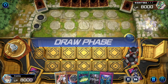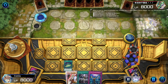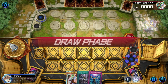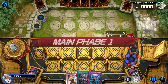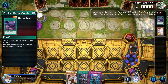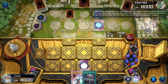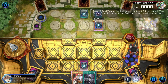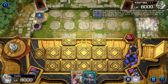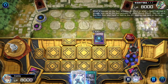Got to go first again. At least we have Salamangreat Mining here, so we can search for a starter. So they have Ash — nevermind. Man, these games are unlucky. Alright, so they go Foolish Burial Goods. And we're up against Tearlaments. I'm not really sure what to negate here, so I'm just going to hit the first thing. And they fuse up to Kitkalos — a perfectly fair card.